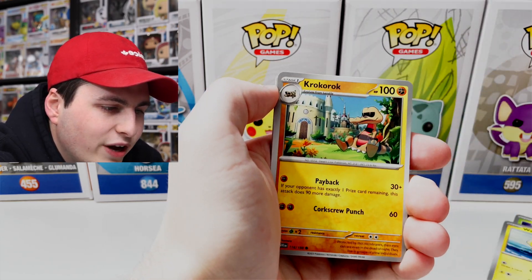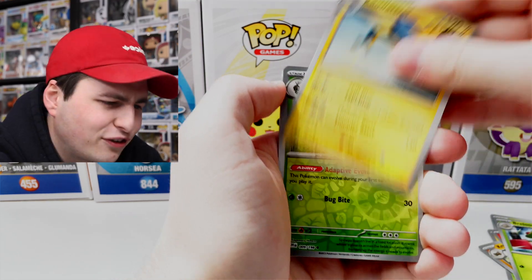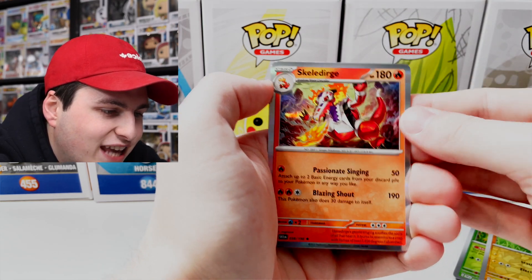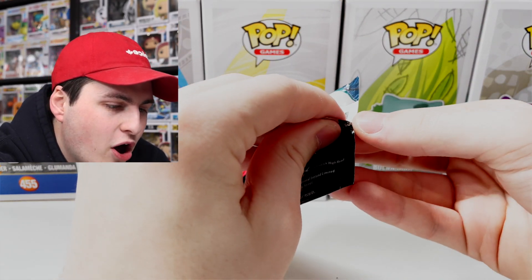I'm sure you guys are gonna say the evolutions all look very similar, but there's just something about them that I really enjoy. Hoping we can get more cards for it in the future. We've got Starly, Tarountula, Walrein, Croagunk, Torkoal, Breloom, Kilowattrel, Spewpa, Mareep, and then Skeledirge — nice! Still nothing too crazy; we have got a couple holos that I need but besides that not much.